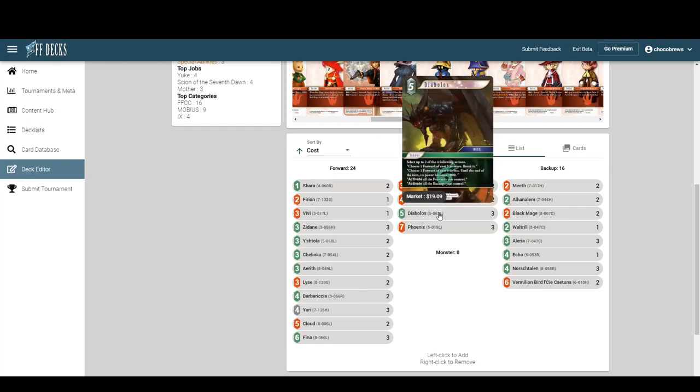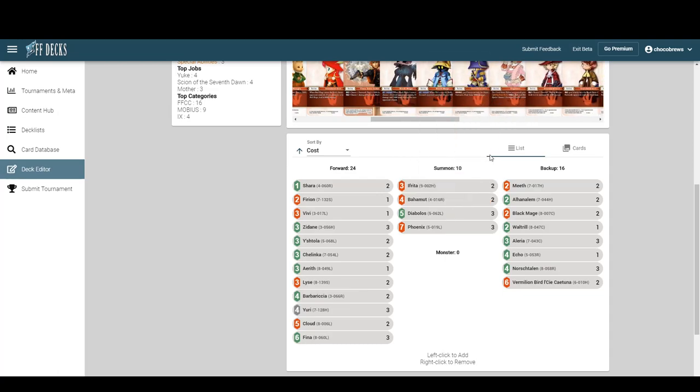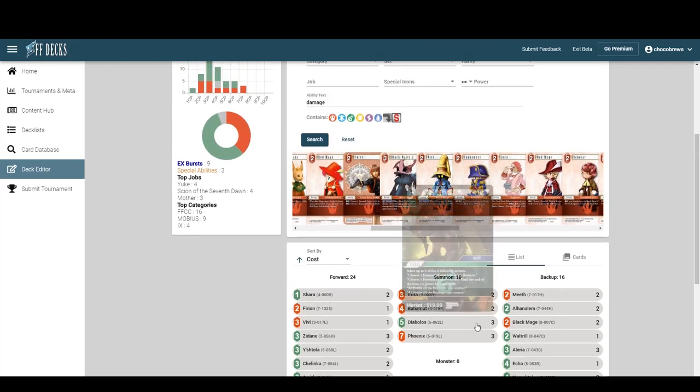Obviously you mulligan for North Stalin. The deck is pretty much doing wind things. You can take this to your locals. Personally I'd add a second Shara and cut the Ninja, going to about 16 backups since we have so many searchers. I do like Shara with Barbaricia and Diabolos — definitely not cutting Diabolos.